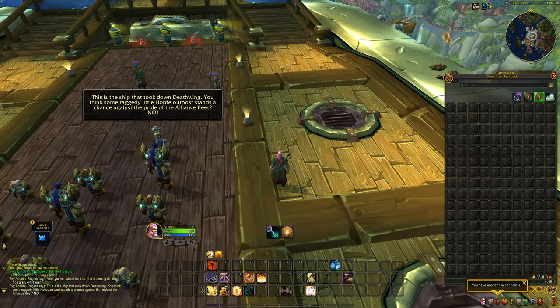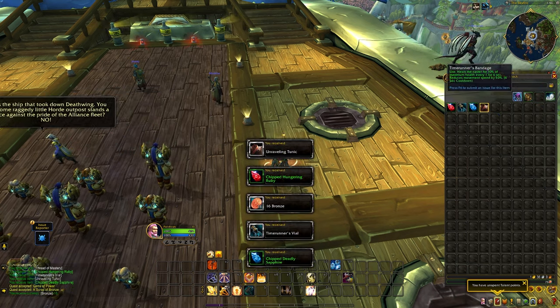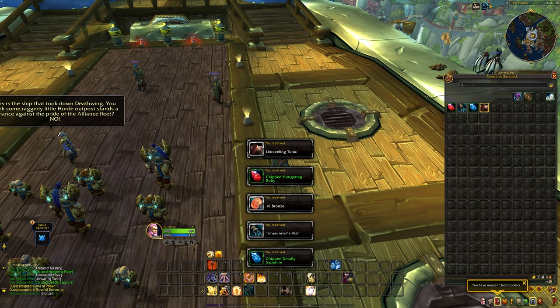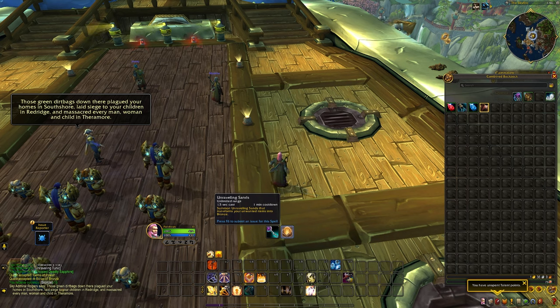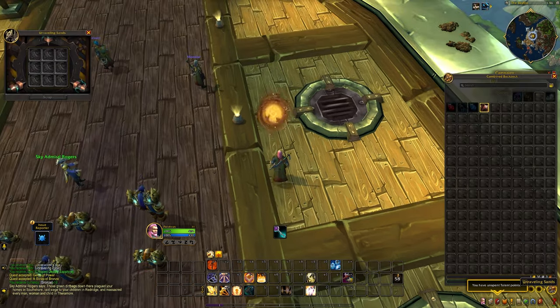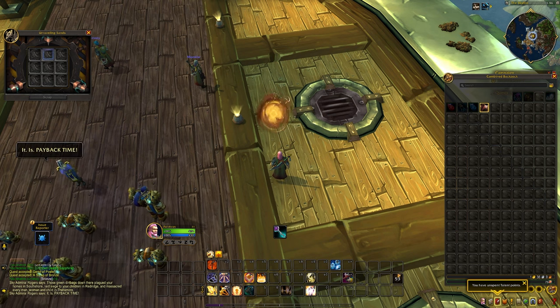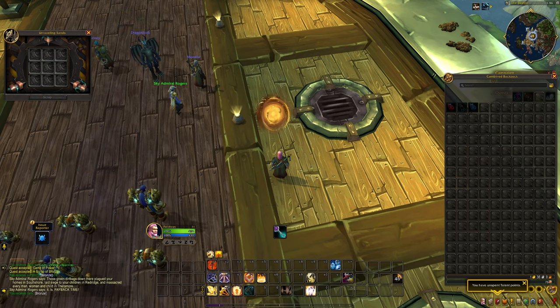Shortly into your questing experience you'll run into a cache of infinite treasure. When you open this you'll be given some basic items which show you some of the core mechanics of this WoW Remix. The first one is the unraveling sands — this is essentially a new scrap button. You'll be able to scrap any gear you get through this system and turn it straight into bronze, which is the currency you're going to use to upgrade your items and collect cosmetics.